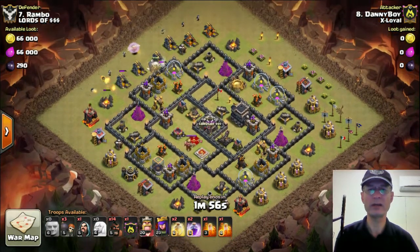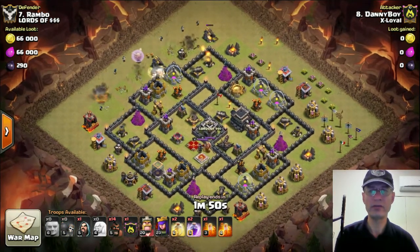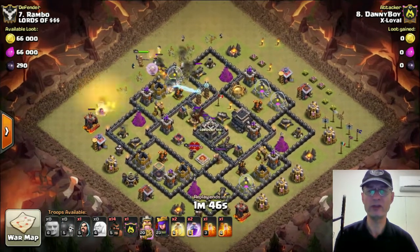Now there's a few interesting things about this base. Number one, in the compartment where the Town Hall is, you'll see a flag and a torch. Don't ever put decorations inside of your base because it lets the enemy know there are no bombs there or any other traps.